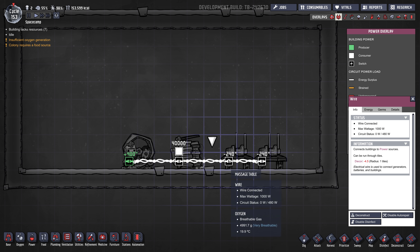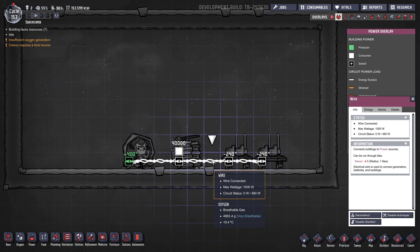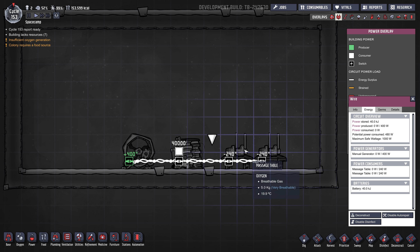I won't get into joules versus watts, but basically it's storage of energy. If you click the wire, you can see power produced — zero over 400, so that's what's being produced right now over the total that can be produced. And then power consumed — nothing's consuming it right now. This line's really important: potential power consumed. All the things on this circuit add up to 480 watts in terms of consumption.